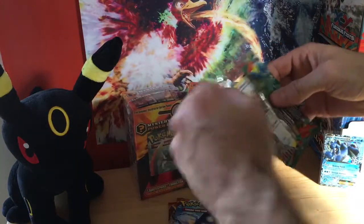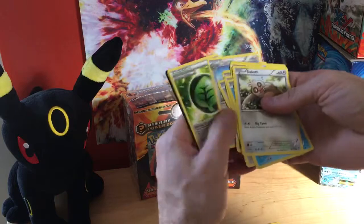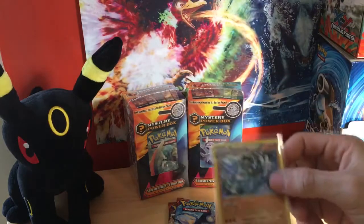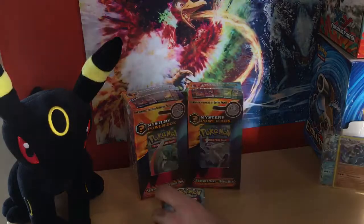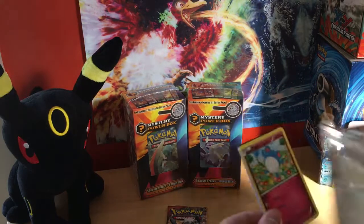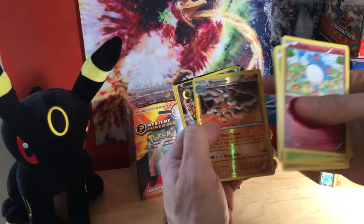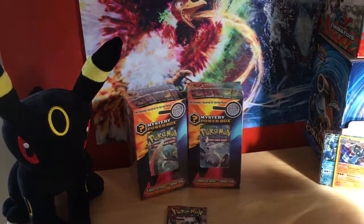Second Fist pack — hollow Machamp, nice! We are getting some sick pulls out of these mystery power boxes. Make sure you check out my other videos — I got vintage packs out of three different other videos. Also putting out a Tag and Rock GX box video, make sure to check that out. Oh — another reverse rare Rhyperior and a Mega Aggron EX! Nice. Code for you guys.